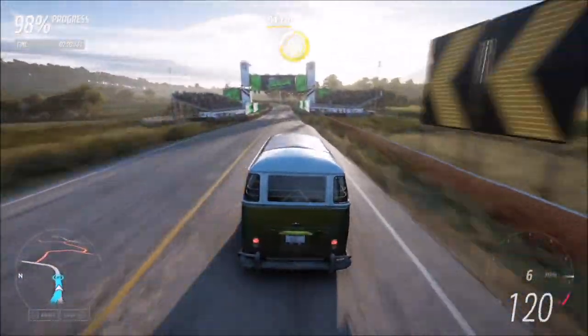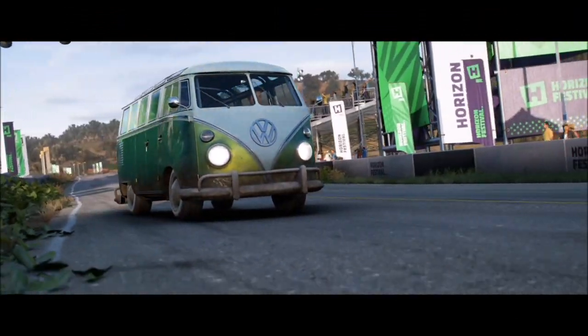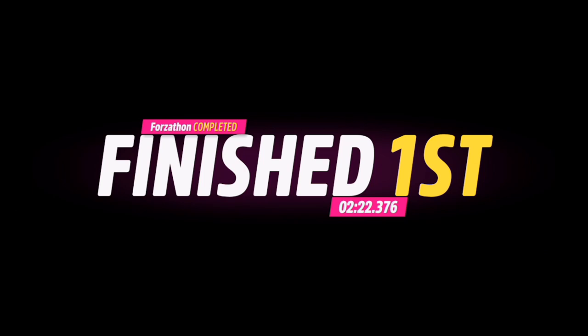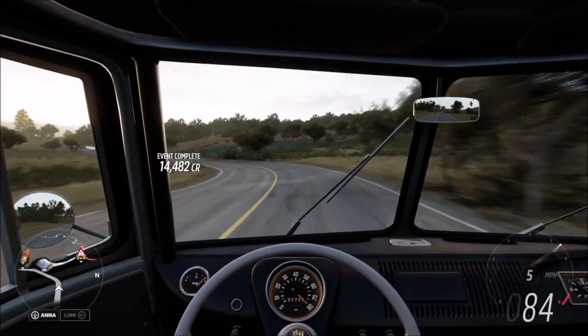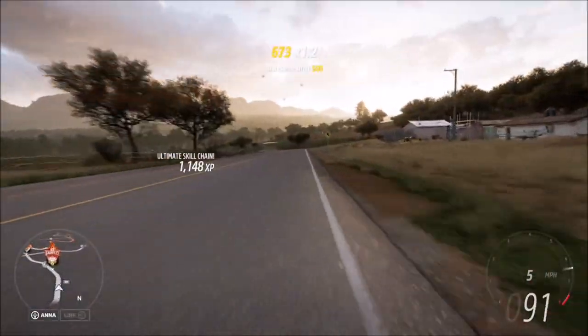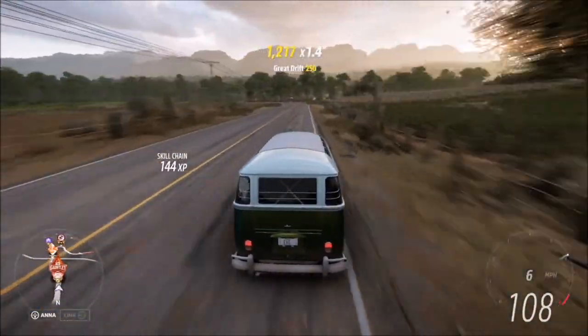I would have upgraded the tires to off-road ones, but unfortunately that just took it to A class, and there's only so much you can do to bring it from D to B class without it going wild. It's still a very nippy camper van though, so you'll smash that last challenge.